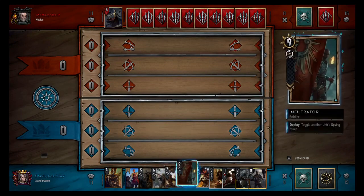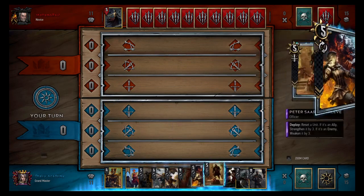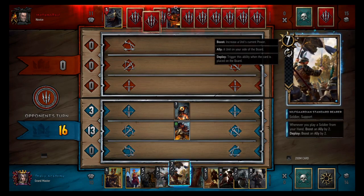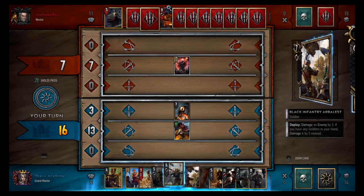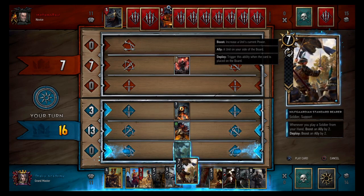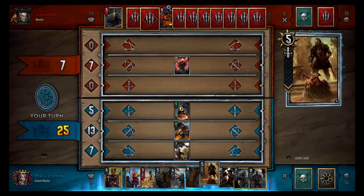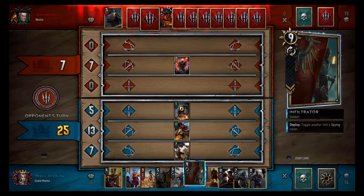Now we hope he doesn't have — not bad at all. He's running the She-Ghoul thing, so this is the consume deck I played against yesterday. He has Operator — that's why I was hoping he didn't have it. Well, I know exactly what this deck runs. That would be the best way to deal with this — probably wait until Unseen Elder, take round one, maybe two and zero him.